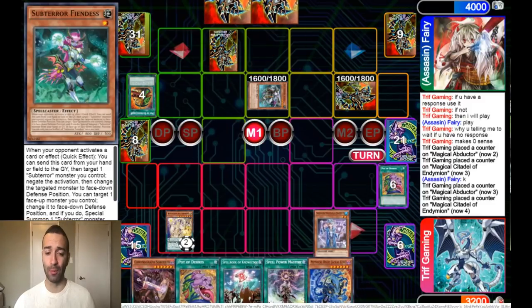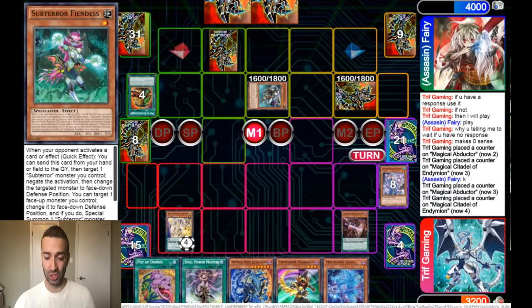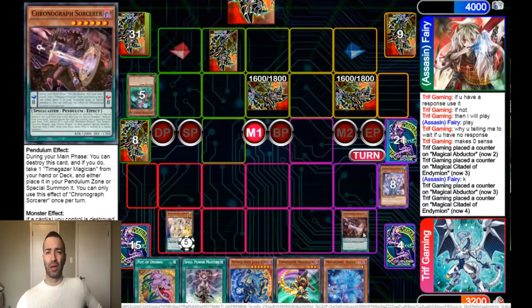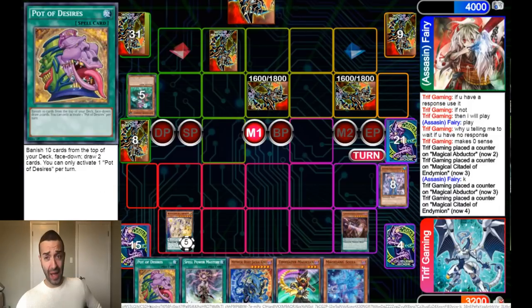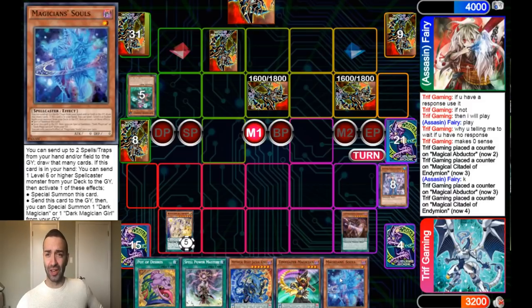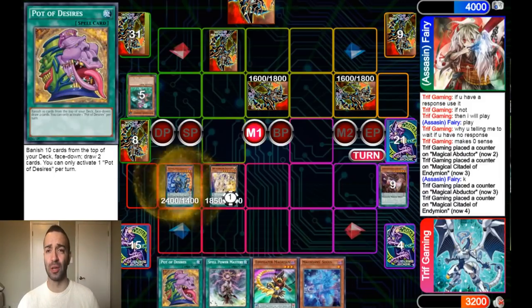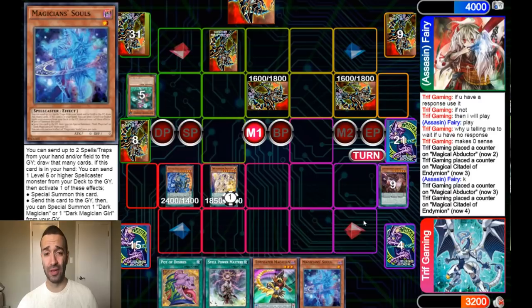He is stream sniping — I'm streaming while I'm playing this, so he knows what's in my hand. I have six cards in hand and he uses his Fiendess on my Chronograph. I'm like, bro, you don't know my hand unless you're clearly stream sniping. You know I don't have a high-scale card. When you make it that obvious — negating a Chronograph when I have five cards in hand — that's just pathetic.